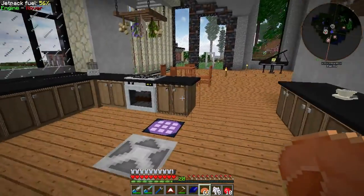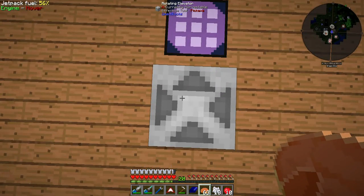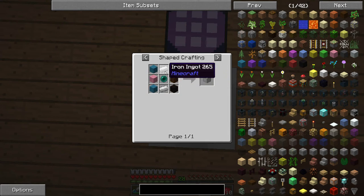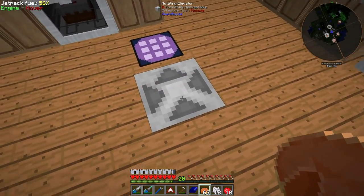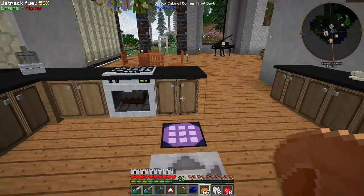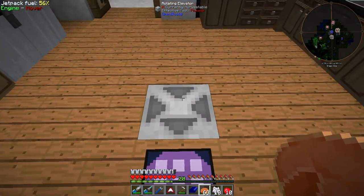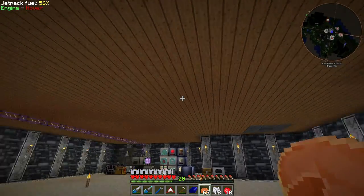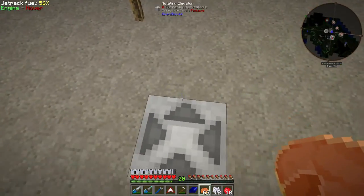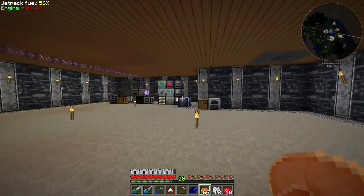Another thing I did here that I forgot to mention earlier: I have added in these rotating elevators from Open Blocks. Their recipe is six pieces of wool, two pieces of iron, and an ender pearl. You can see the arrows on them - they turn you to face a certain direction. This one here will always face us towards our ME crafting terminal. The way you get them to face the right direction is when you place them down, you want to face in the opposite direction. So if I go up I face the terminal, come down, I face the other way.